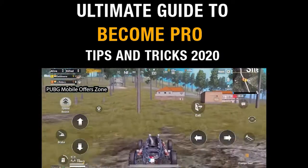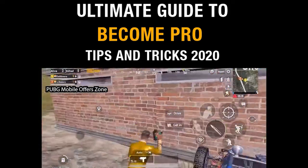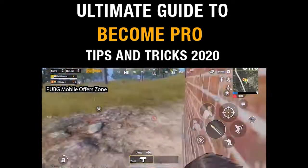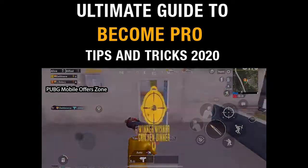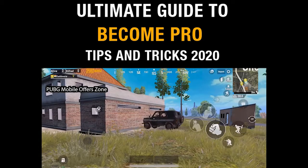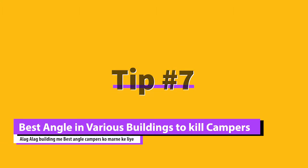While rushing towards an enemy with vehicles, if your teammate is coming on a different vehicle, go first and stand close to any wall. Now ask him to slam the vehicle towards you — you'll instantly get a boost and will reach the first floor of the building. Here is how it looks from an enemy's point of view.